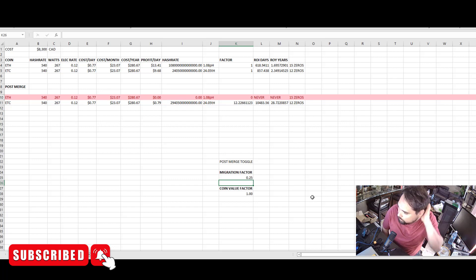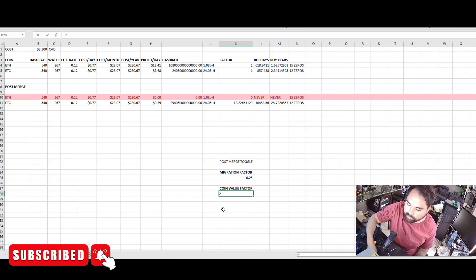Let's inject a little hopium. Say only 25% of Ethereum hash rate — just the ASICs — move over to Ethereum Classic. Under this optimistic scenario, you're still looking at a 28-year ROI. If the coin value doesn't go up, 28 years. If the coin doubles in value, it's still 14 years.